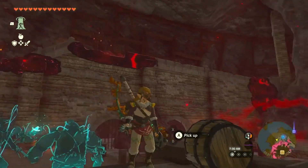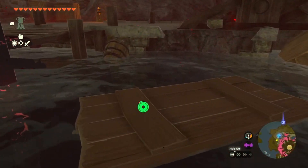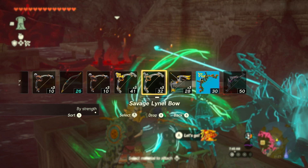Upon reaching the docks, you'll face a challenge. Defeat the five Gloom Hands that await you. Utilize your Bomb Flower Arrows or other powerful attacks to eliminate them.